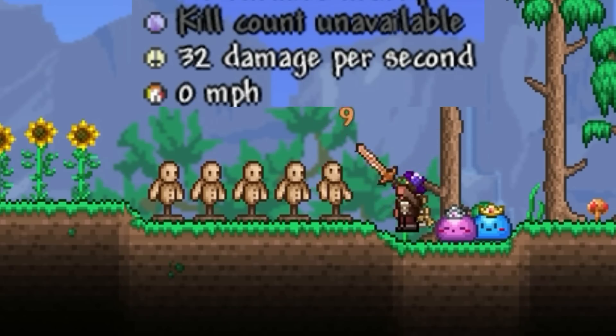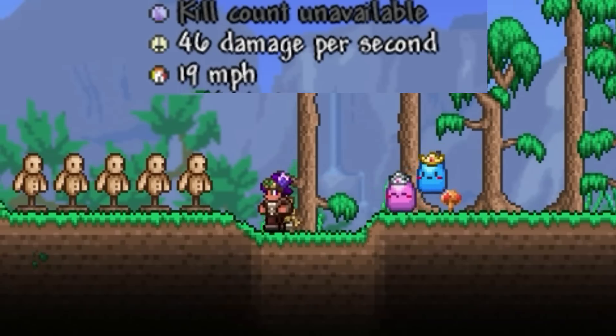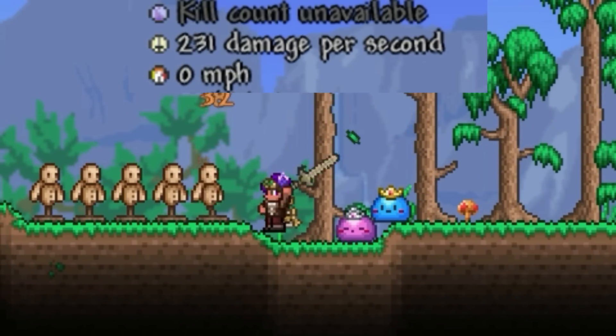So even if it had better stats than even the most copper of short swords, it was still worse. But in 1.4.4, they almost tripled its damage and nearly doubled how fast it is, which is quite the upgrade.